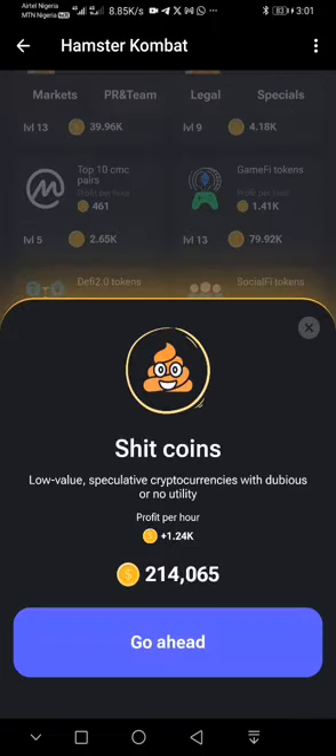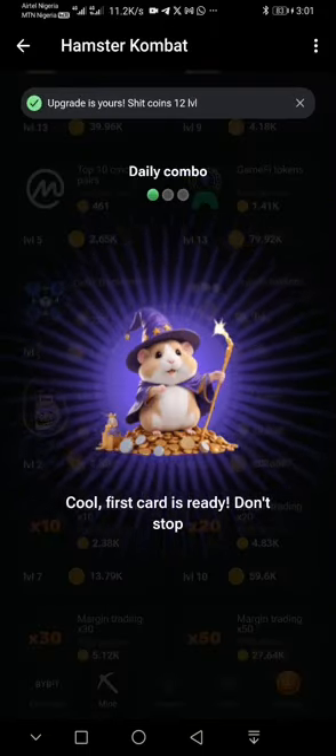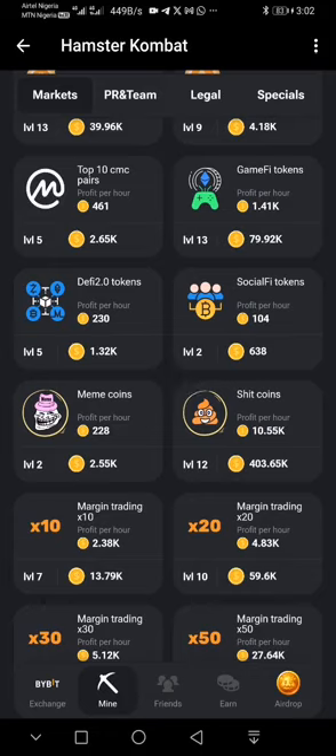I click on the sheet coin and click go ahead — I've unlocked the first card for today. The second card is under PR and Team.